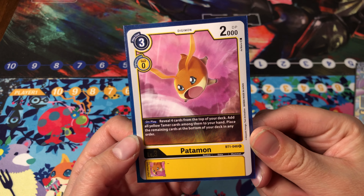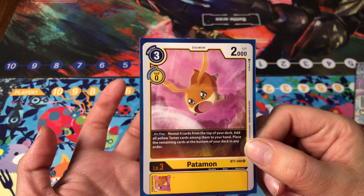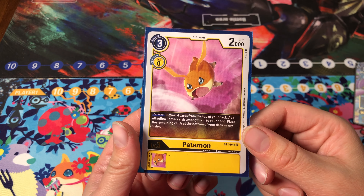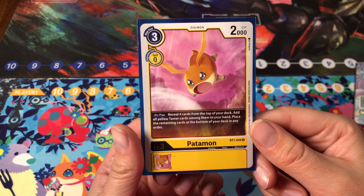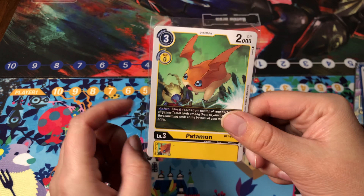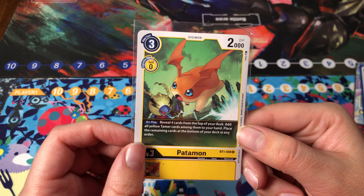Patamon is another card that still has its place in the meta. It's a powerful searcher that lets you grab every yellow tamer you reveal. Yellow has historically relied on powerful tamers, and Patamon is especially useful in decks like Security Control, Yellow Hybrid, and Shine Greymon. Here's its Alt Art — super cute. It's a weird looking bird thing.